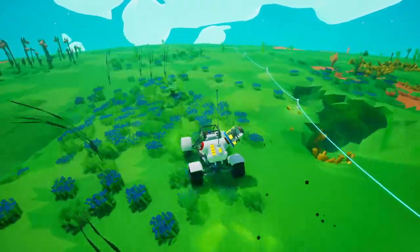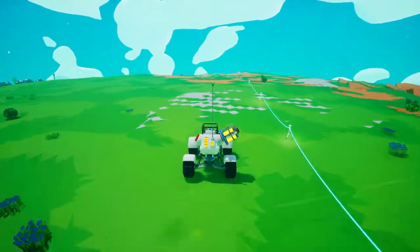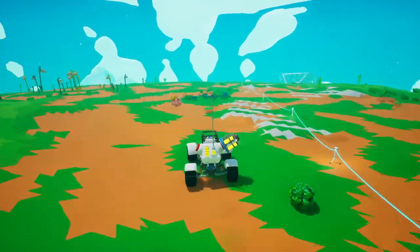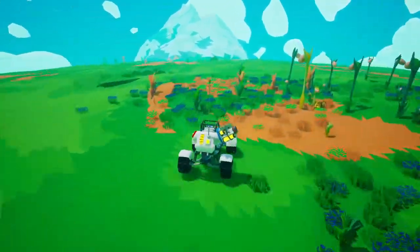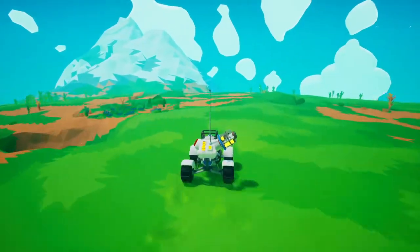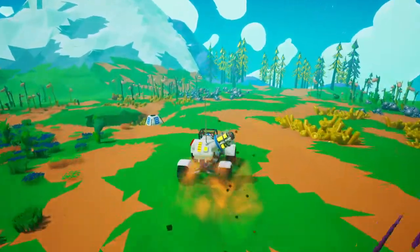Chasing signals - activate the probe scanner to narrow in on the location of a vintage probe. I don't know what that means, but let's go for a drive, let's figure this out. Some stuff to avoid there. This thing has pretty good turning - this one's a little bit easier to drive than the tractor. It's got enough speed that you can go over small divots like that without flipping yourself. Let's see if I can activate this thing out here.